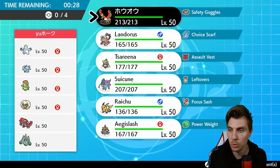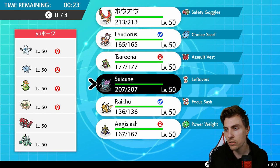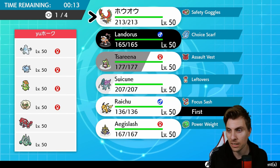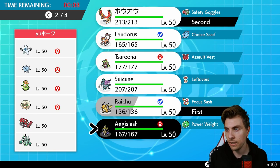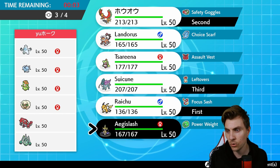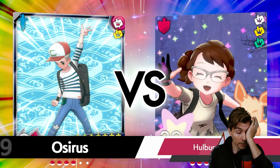Ho-Oh in general does super well in this matchup, I think. Do we want to go speed control? Suicune could provide some nice speed control options here, although Raichu provides nice Fake Out support — and if the Groudon comes out it kind of helps us out a bunch. I think we'll go Ho-Oh, Raichu, Suicune, and also Aegislash. I think Aegislash probably fits the bill a little bit better.